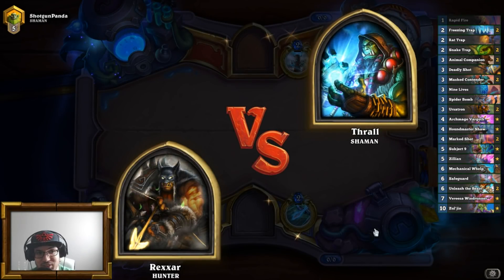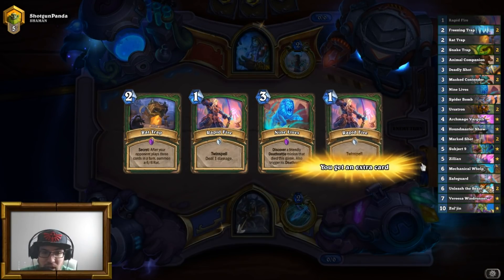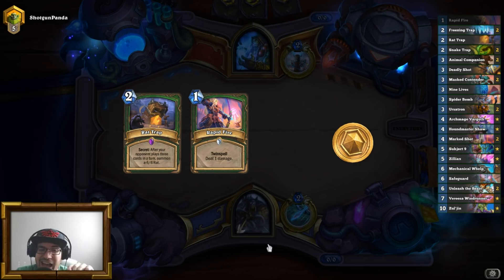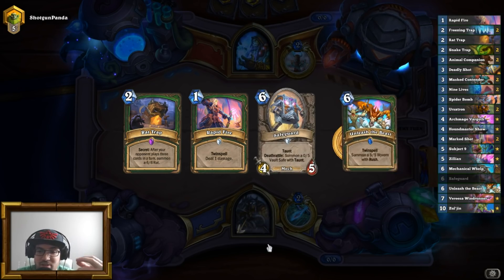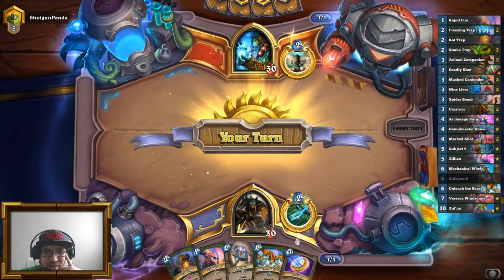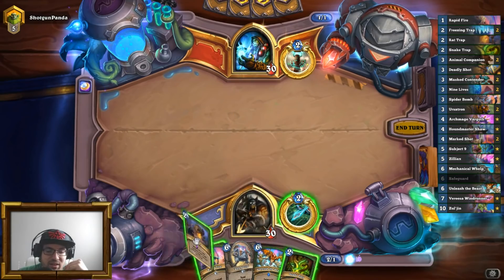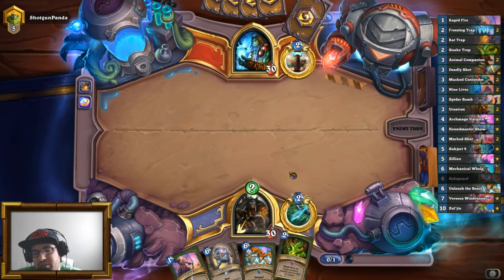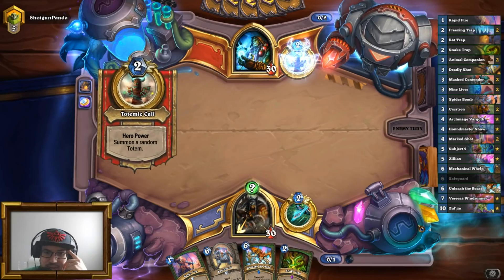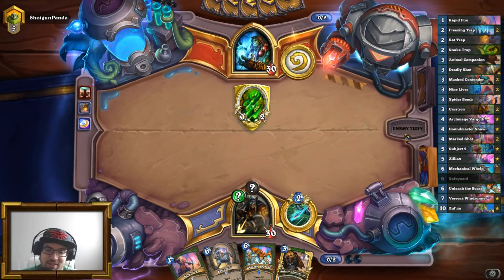Well, speaking of Shamans, here's one. There are two decks he could be playing — one would be Murlocs, the other would be like hyper control Shaman. I'm assuming he's going to go for the second option. I don't know if I want two Rapid Fires — I'll keep one. I'm going to coin out Rat Trap since I don't want to waste any mana, and I've got two traps so I can play them back to back. Oh yeah — Totems. He starts with Totems. That most likely means he's playing control.